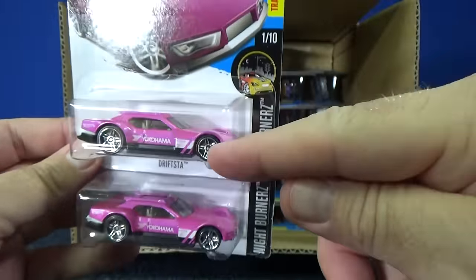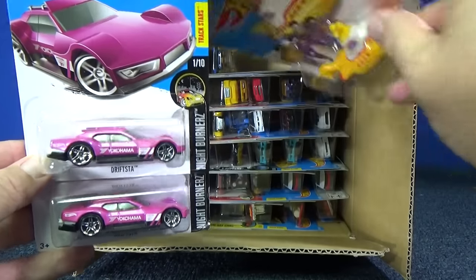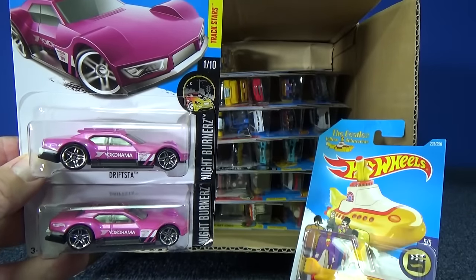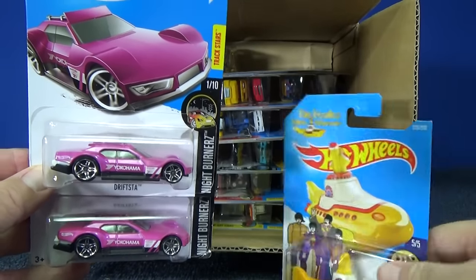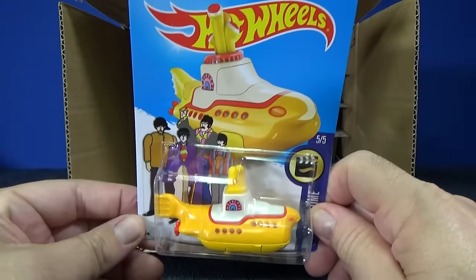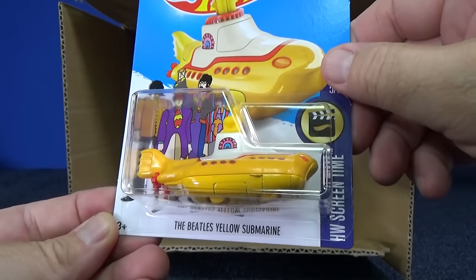These are just basic issues. If you find them with rubber tires, that's a more limited release — that's what would be called a super treasure hunt. It's only in this M case assortment, and then the next case will have another car designated as the super treasure hunt and basic treasure hunt. I'll get to the basic in a second.